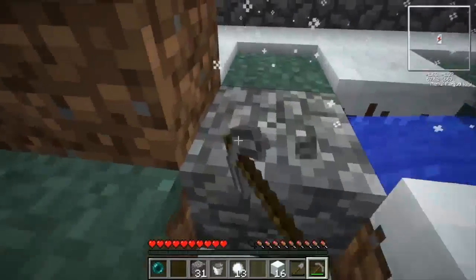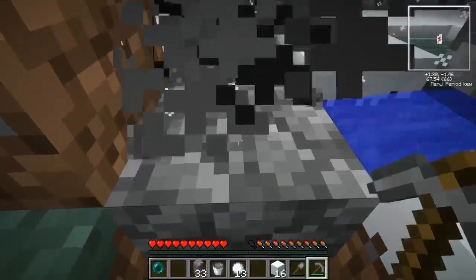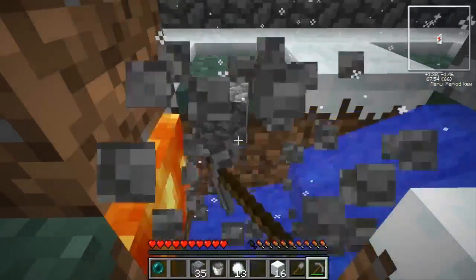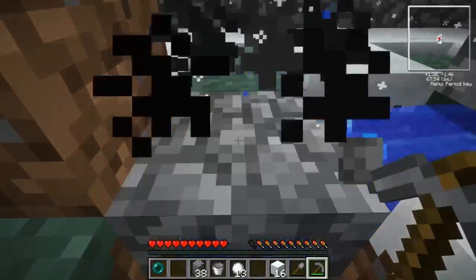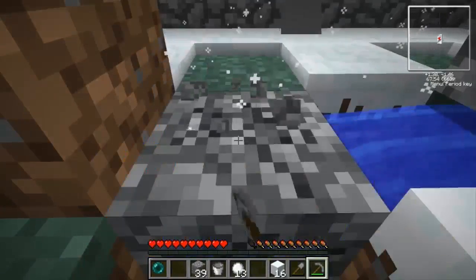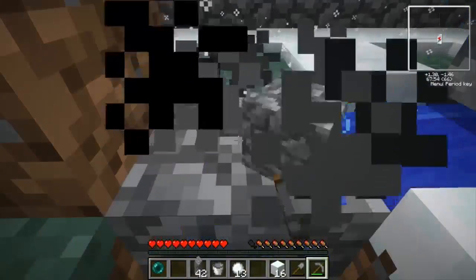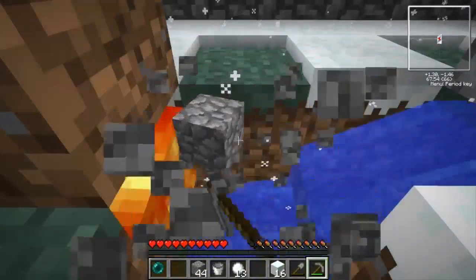We got one Ender barrel, which is a really good thing. That was a pretty funny moment — just like 'come at me bro' and then the Enderman actually teleports over. I didn't realize it could because it's such a small island, but it could. All right, 44, 45...